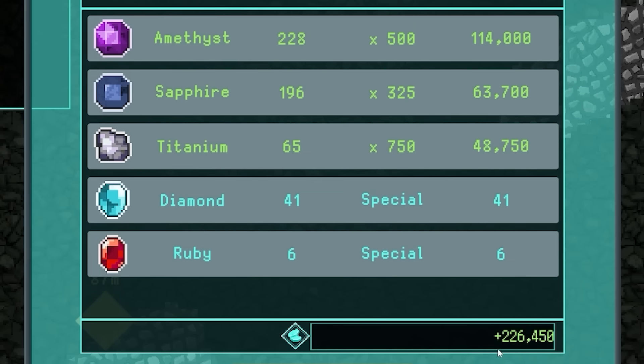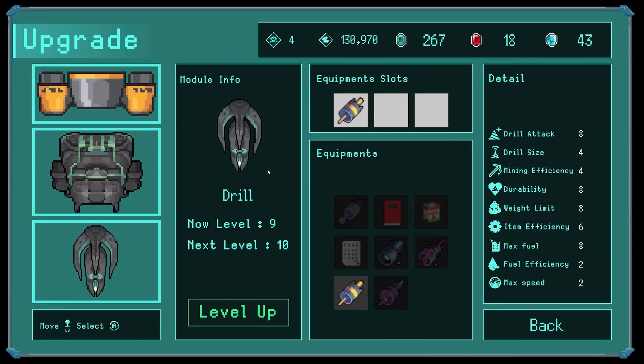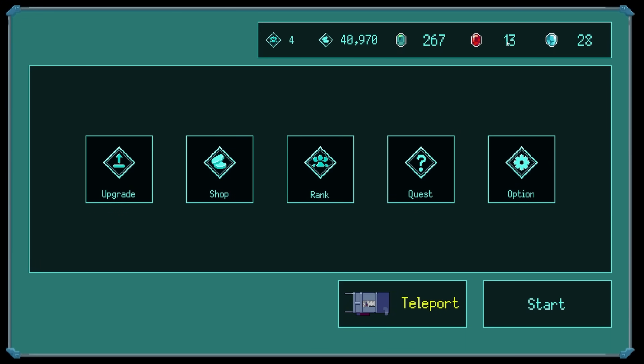We made 200 grand! So let's upgrade my drill bit - upgrade, upgrade, upgrade. Oh my God, what is that? Got an anchor at the front now! Worth noting I'm sort of out of rubies, so I may want to mine some more. For now though, let's teleport. Look at it when you turn it on - look at that! That is sick.